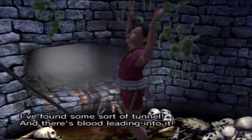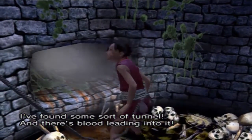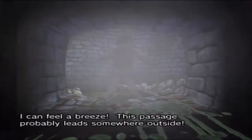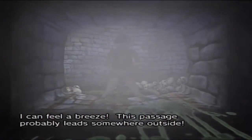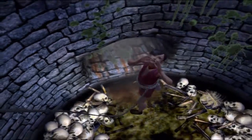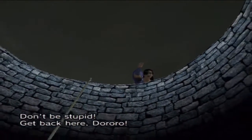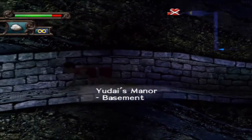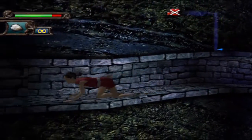I found some sort of tunnel and there's blood leading to it. That probably leads to where the demon lives - I can feel a breeze. This passage probably leads somewhere outside. I'm gonna go check it out real quick. You're stupid, get back here - don't be an idiot. Unfortunately this girl is as stubborn as she is stupid, so she's gonna go down here. We can control Doro, we can throw stuff, we can punch and all that good stuff. She is pretty awesome - she's a small child, but she's very agile and actually relatively strong too.